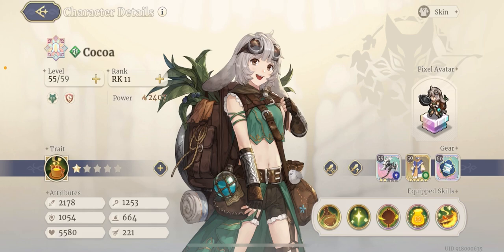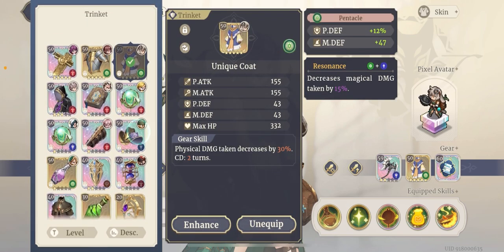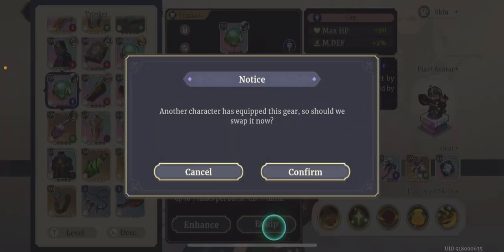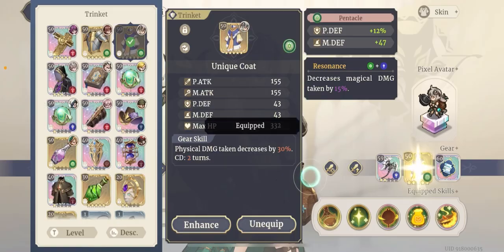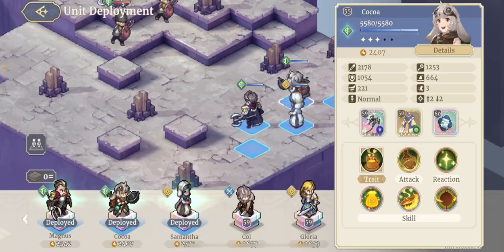Kokua is pretty standard. This equipment might not even be the best, and I am changing things around. Before I was using something on Kokua to increase the healing, but I'm trying this set out now — it's not that important. You can use whatever you want.